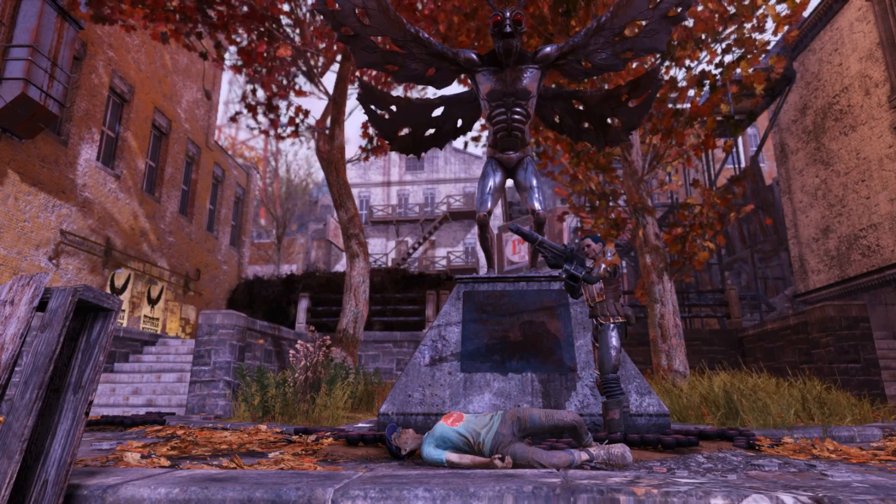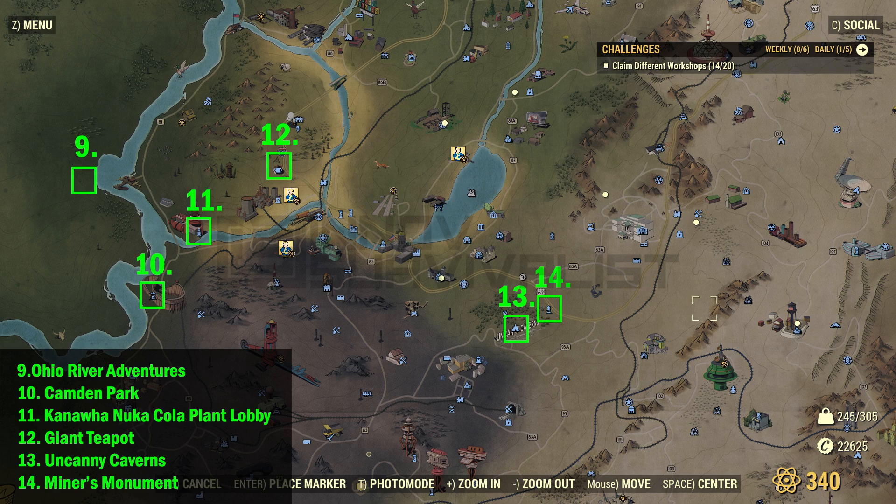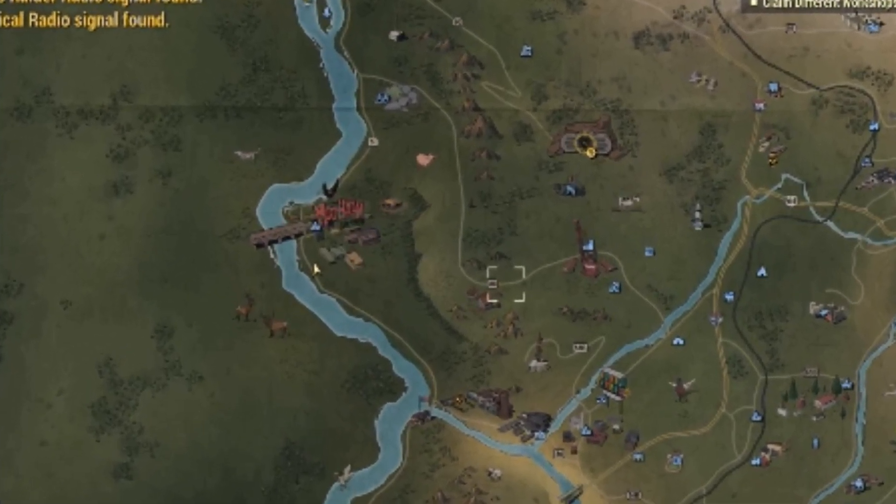Don't despair because I have created two maps with almost 15 locations where the tourist can spawn. So all you have to do is check them out and server jump many, many times until you finally find it. Most of these places are tourist locations or attractions. I checked several Reddit posts as well as other YouTube videos and came up with 14 confirmed locations where a tourist spawns. As far as I know, each server has only one tourist spawn at a time, which makes things difficult. It took me almost two hours to find the tourist for the first time.